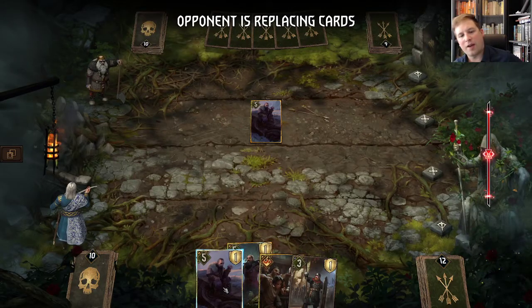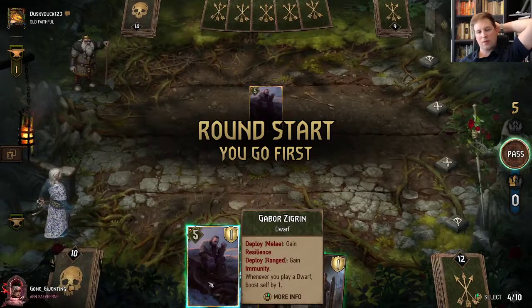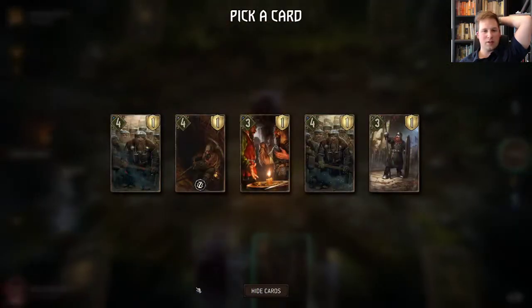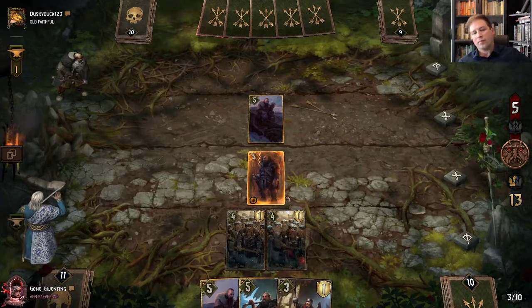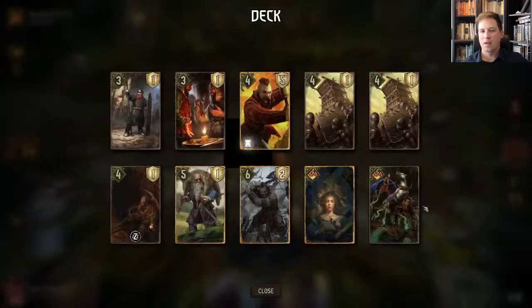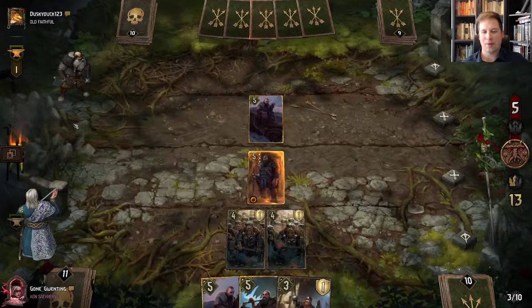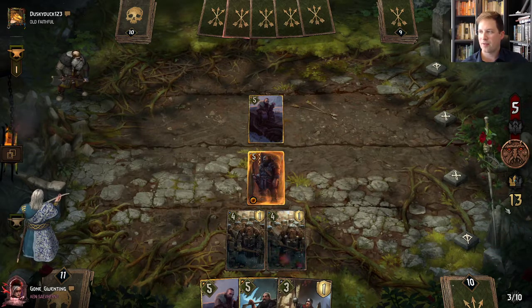Here we're just going to kind of be looking to get down Gabor for the carryover. Although this round I think we're just going to go ahead and take the pass — although we can't do that because the opponent plays. We'll get out Novigradian Justice and our Mahakam Volunteers — this should get us enough tempo to get out of the match. If not, we'll play down Gabor; he gives us some flexibility. Polly Dahlberg is actually really great with Yarpin because you can give him that two armor — can be really valuable. Wish we would've got Oniromancy — playing again without it is getting a little bit obnoxious, but you can't have everything you want in life.